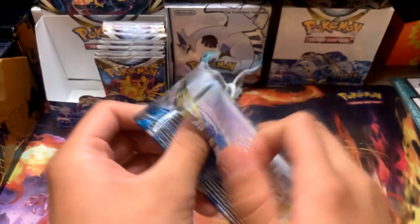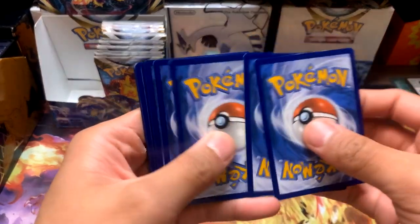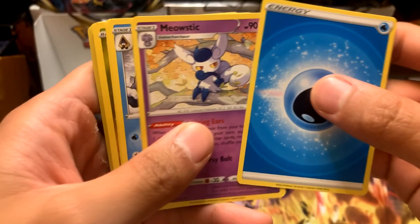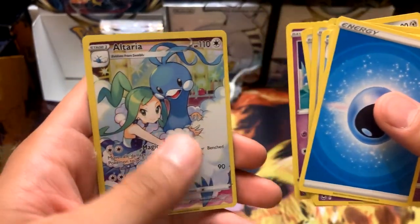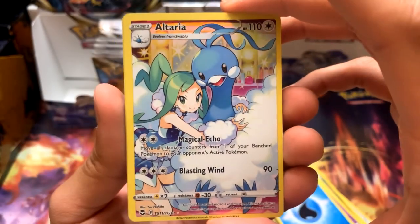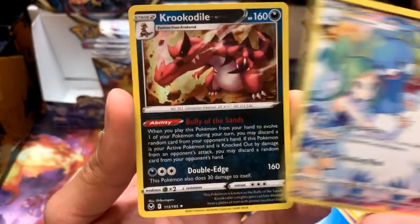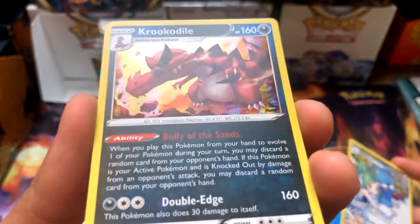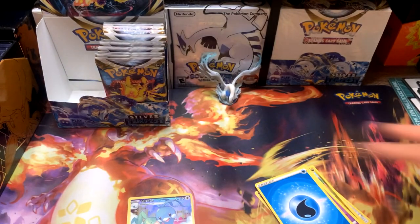Please let's get this Alt Art. Pack eleven: Meowstick, Glalie, Candice, Jatini - we need a Full Art Trainer! And speaking of - we got the Altaria Trainer Gallery! The one I wanted - really glad we pulled this. And there's one more card - a Holo Krukadab. This actually looks really cool. I love the art styles they're giving and the holos look nice too - the art looks way better than in previous sets.